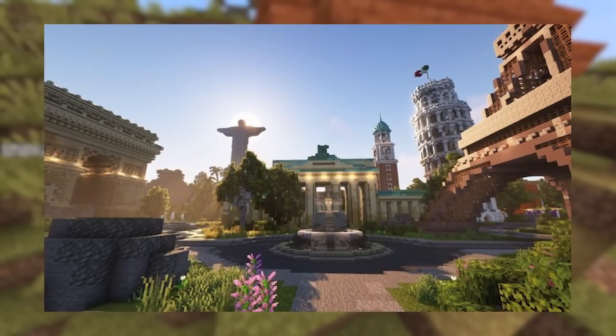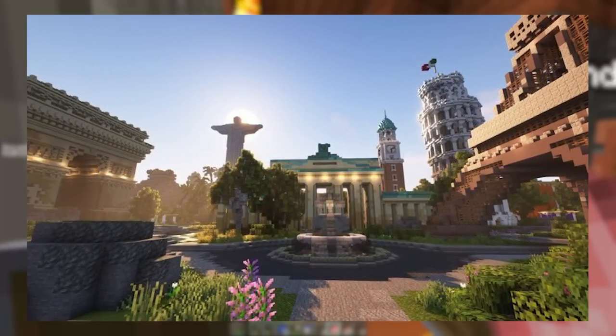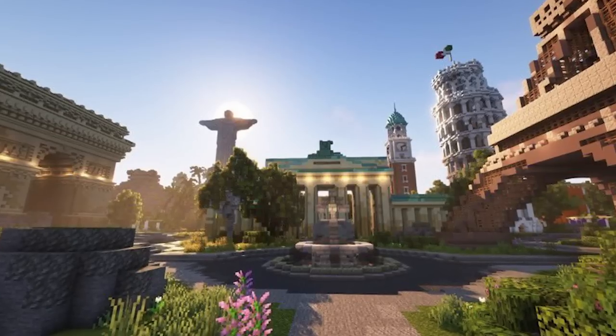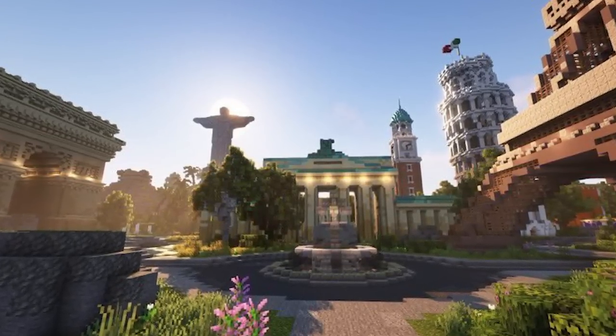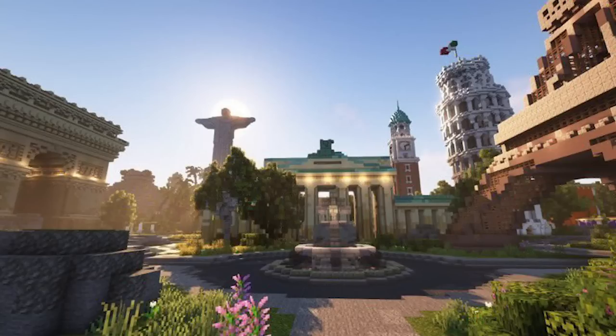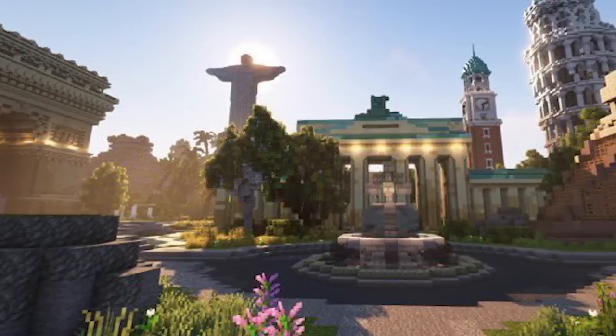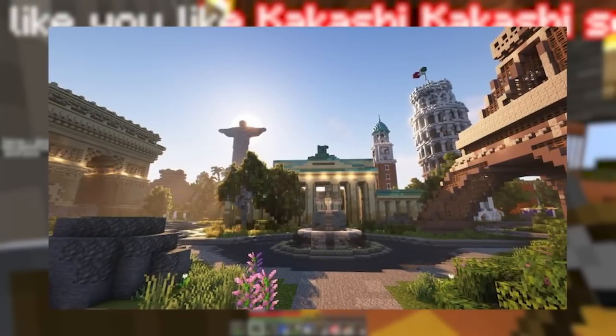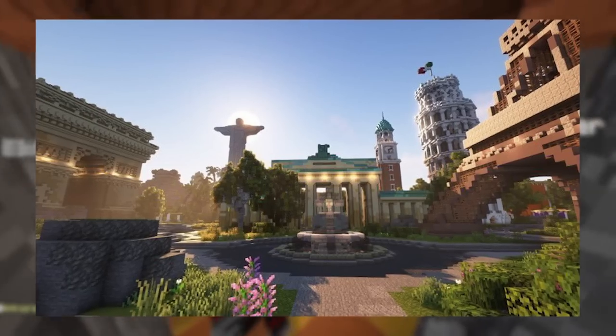Moving on, we have a different angle of the Eiffel Tower area. We can see the Eiffel Tower on the right, the Leaning Tower of Pisa next to that, and the Christ the Redeemer statue in the background. There's a nice little fountain in the middle, and I'm going to assume this is sort of like a spawn area — probably somewhere people will be walking around a lot. Maybe they spawn under the Eiffel Tower and then head to wherever they want to go from there.